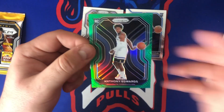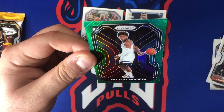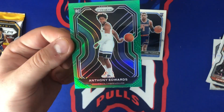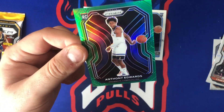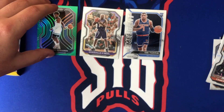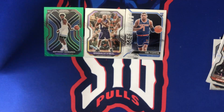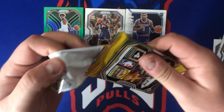Anthony Edwards — boom! That's a big card there. Green prism Anthony Edwards, let's go! Nicely centered — actually it's probably off a little bit from right to left, so left is a little bit thicker; top to bottom doesn't look too bad though. Bang, that's a big hit. Good box — blaster box successful with that one card. That is a big card.